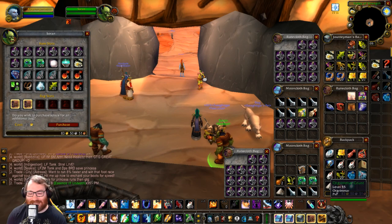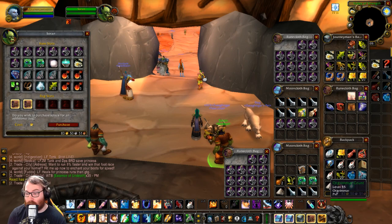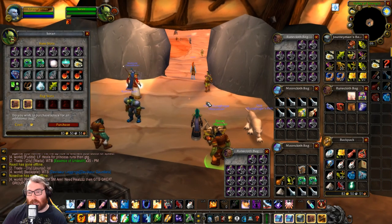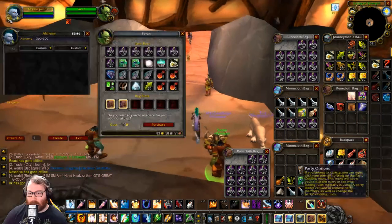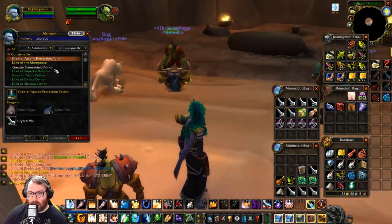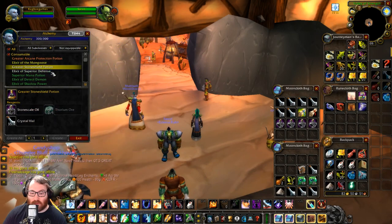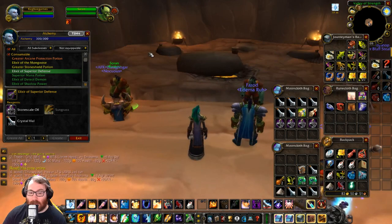In the beginning when I found those eels, I asked what could this eel do. I went over to WoWHead, looked up what it turned into — it turns into stone scale oil. I saw the stone scale oil was selling and I was like okay, that's pretty good. Then I decided to see what stone scale oil can turn into, and we found out that it's used for greater stone shield potions as well as elixirs of superior defense.